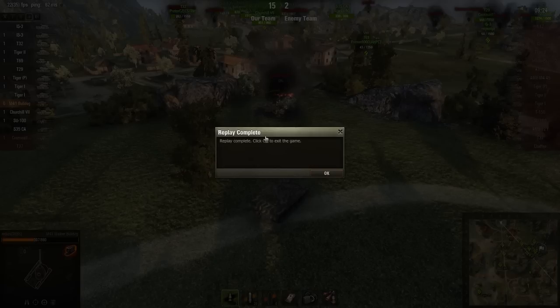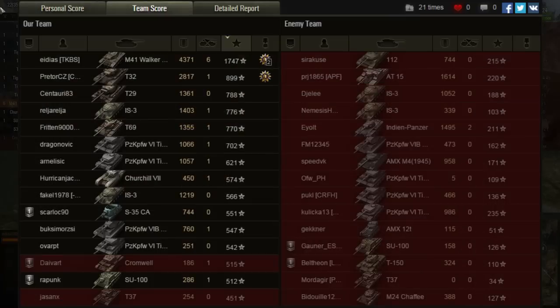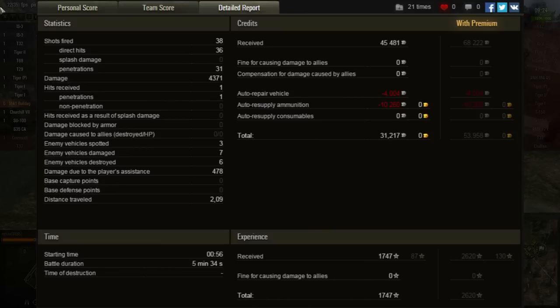I'm still keeping my mind open but I still prefer the older gun. The score screen for Ideas: ace tanker, high caliber, and top gun. He got 4.3k damage done, 1747 base XP, and 478 spotting damage — almost the same as Ruben in the previous replay but a little more because of the kills and a little less spotting damage. Let's move on to yet another game with the autoloader.